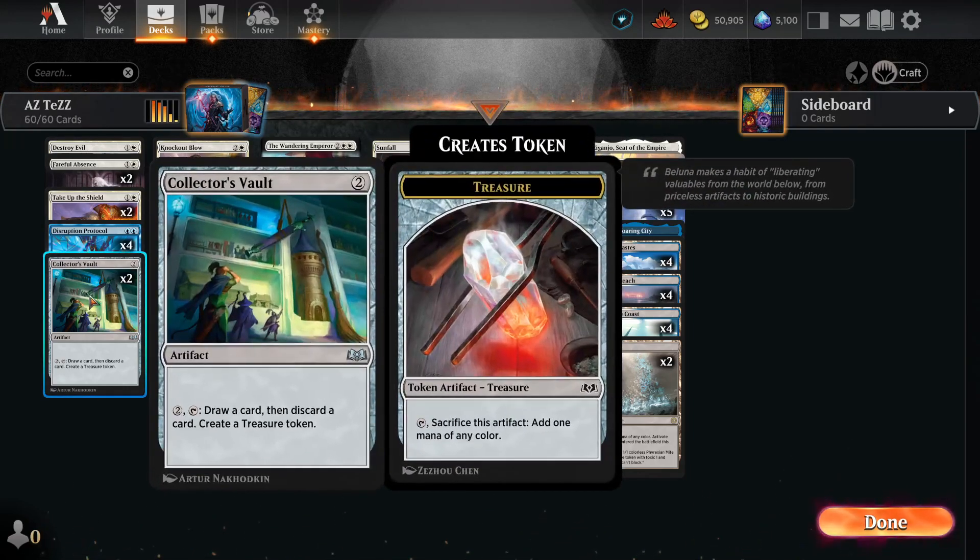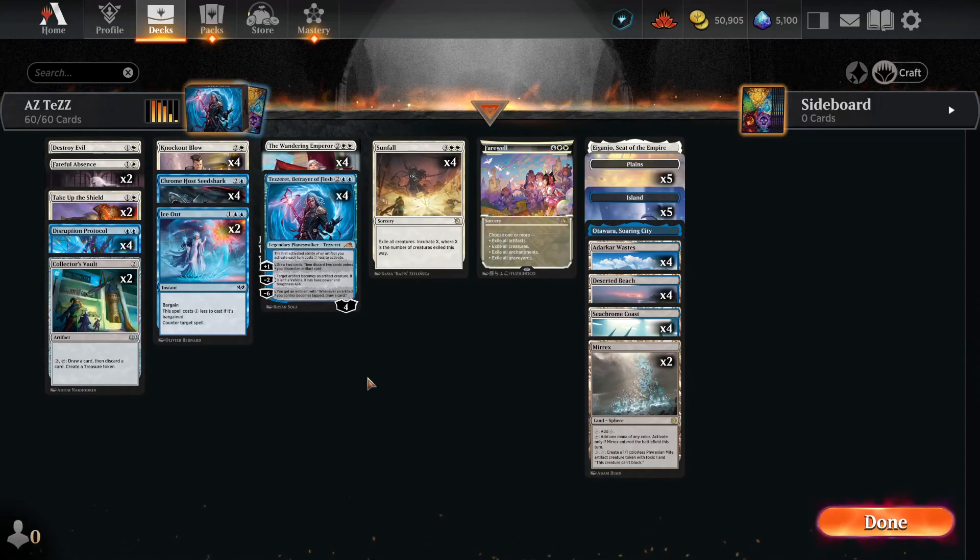Tezzeret can also help us with the Collector's Vaults. Collector's Vaults help us draw a card, discard a card, and create a treasure token — so loot and then treasure. Pretty good in that sense.